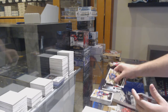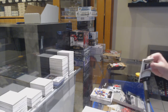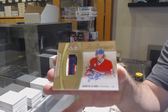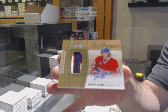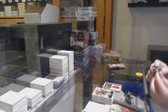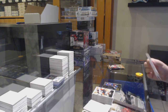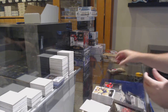Showcase Jersey of Artemi Panarin for the Hawks. Nice patch for the Montreal Canadiens — Jacob Delarose. We've got a Gabriel Landeskog Showcase. We've got a Showcase of Noah Hennepin for the Canes.